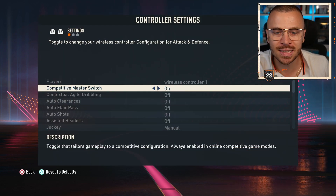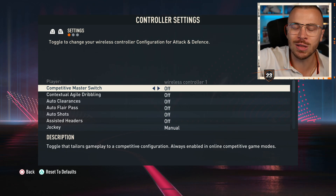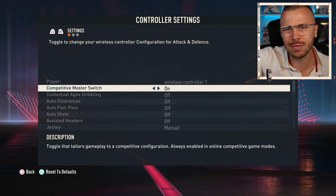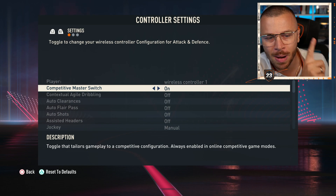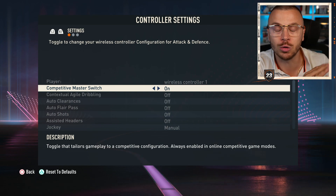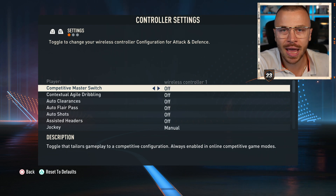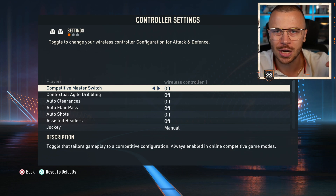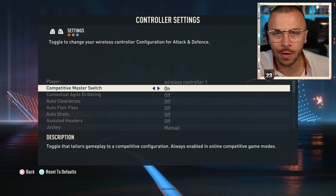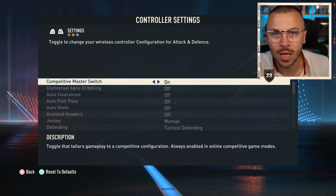Competitive Master Switch — you've got on and off. When you play Ultimate Team, FUT Champions, Division Rivals, Drafts, Squad Battles — it doesn't matter — you are going to use Competitive Master Switch on by default. You can't touch that option. The only way to play off is in single game mode or career mode. Leave it on, adapt to the default settings, and don't touch anything.